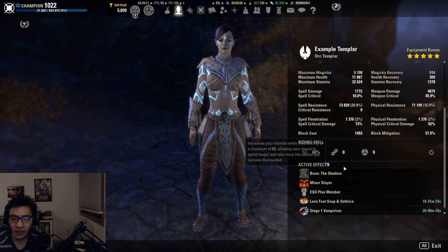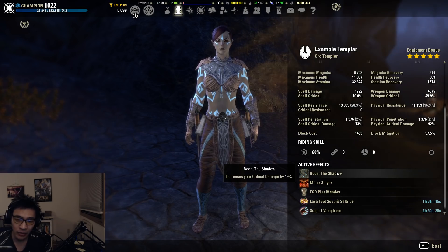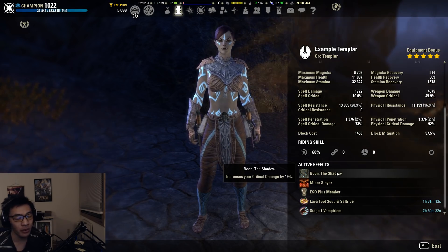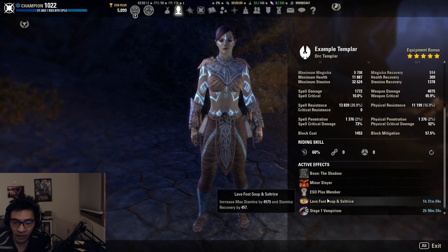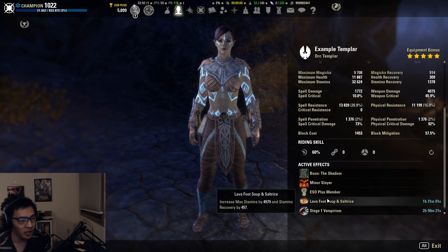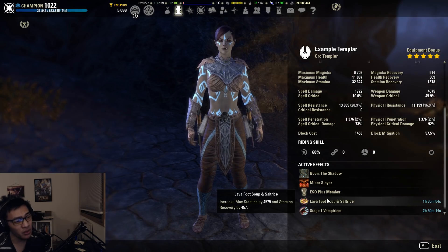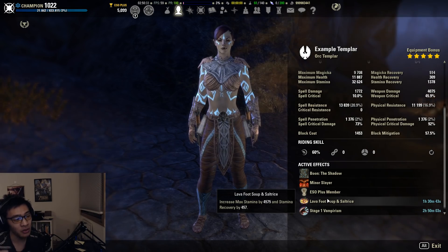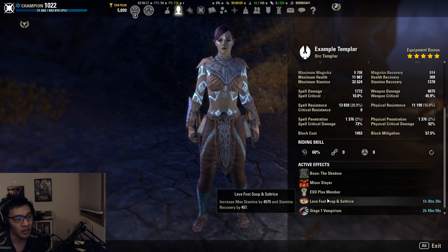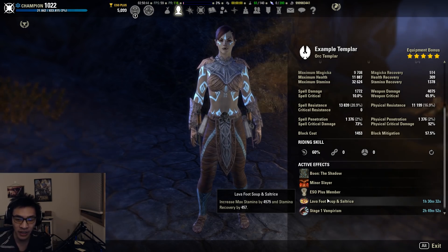For our Mundus Stone we're going with the Shadow, which means we'll put a lot of points into Piercing to compensate for not running the Lover. You can run the Lover instead and take points out of Piercing — I'll go over the CP distribution for that option as well. For food, I'm using Lava Foot Soup and Saltrice, which mimics getting orbs on cooldown in a raid. In an actual raid you'd use Artaeum Takeaway Broth or Dubious Cameronian Throne. As an Orc or Dunmer Stamplar with orb support, you should sustain fine with gold food.